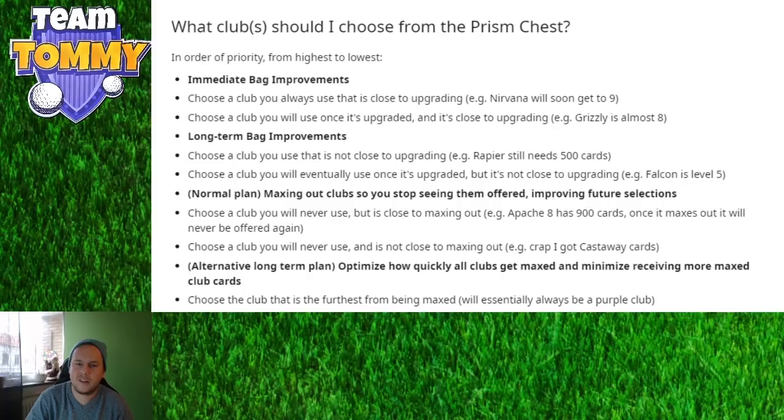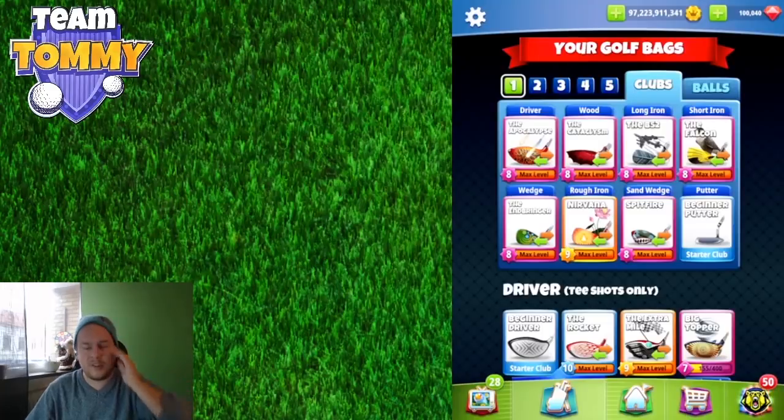The alternative long-term plan is to optimize how quickly clubs get maxed and minimize receiving max club cards — choose the club that is furthest from being maxed, which will essentially always be a purple club. It's a bit complex, but worth reading through. I'll connect this to club guides later so you know exactly which clubs to choose and which to skip.